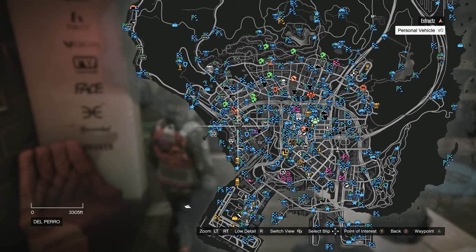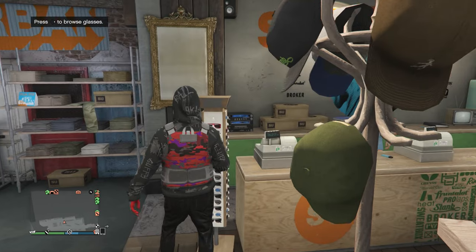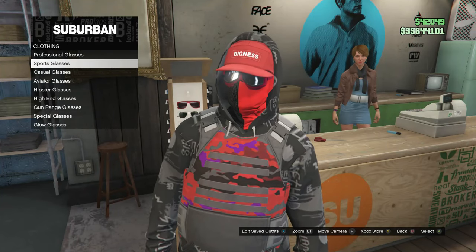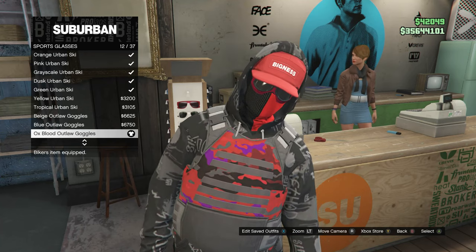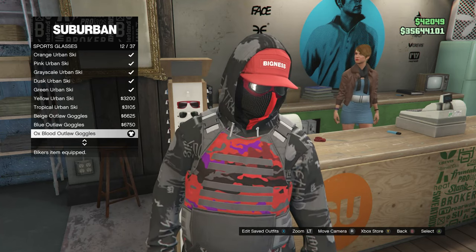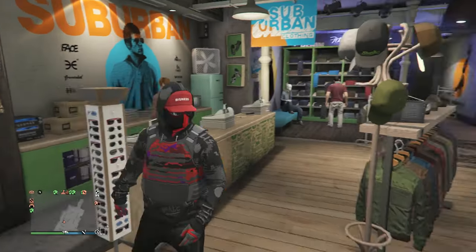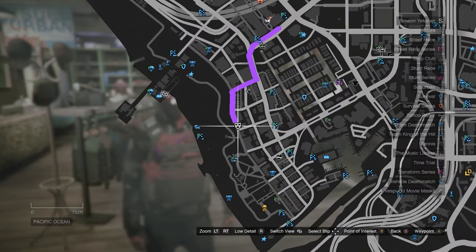Head over to the glasses. Scroll down to sports glasses and click on sports glasses. Look for the red or ox blood outlaw goggles, which is on slot 12. After you buy the goggles, back out of the glasses. Now head to the mask store for this outfit.